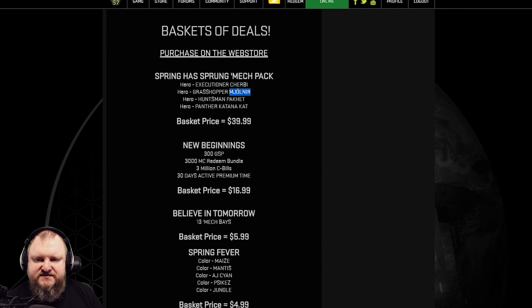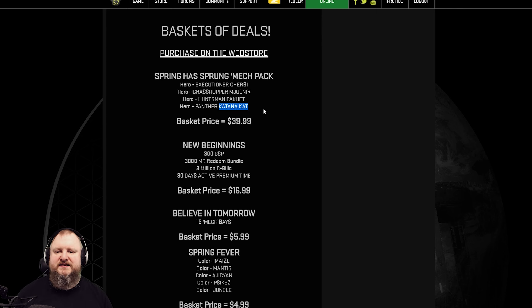We've had a lot of fun with the Mjolnir medium pulse lasers and the Gauss rifle, for example. The Chirby can do some fun stuff with lasers and ATM. The Huntsman Packet is a great mech if you enjoy the Huntsman, because you can use it as a basis for lots of different builds. The Katana Cat can do light PPCs and can be a lot of fun as well.